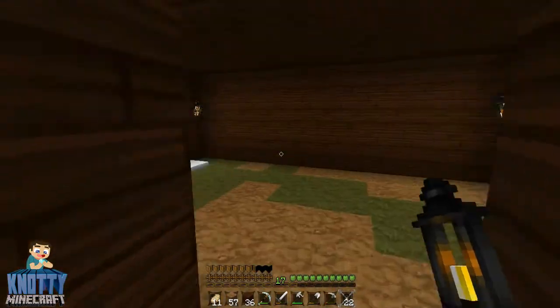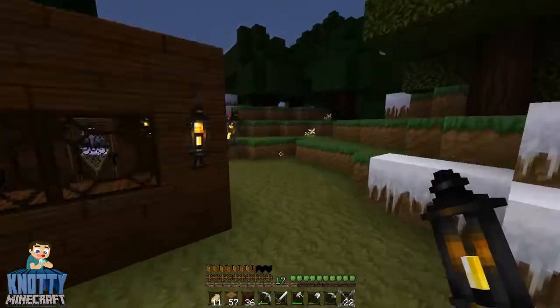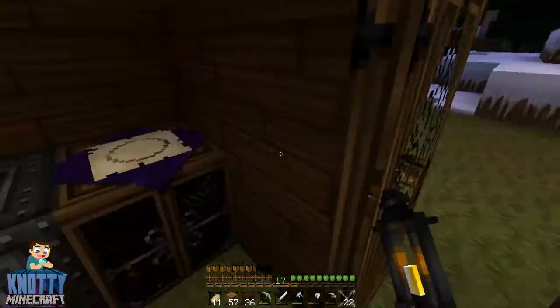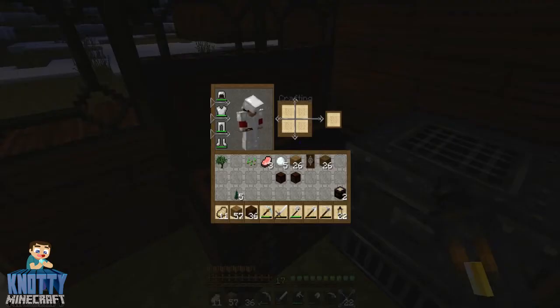Oh, this house is nice — look at this! We could make an en-suite bathroom and everything. I like to piss in private. I need to go back to the crafting table because I don't have one in the new house. Let's turn that wood into planks. We also need a door. I suppose we could take two chests over there. I've actually got two crafting tables in there — bonus!